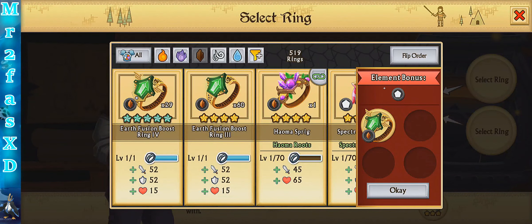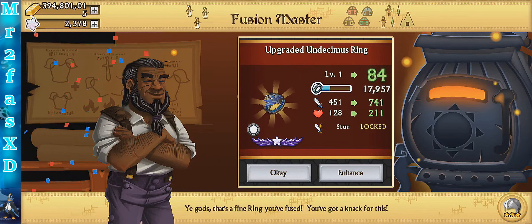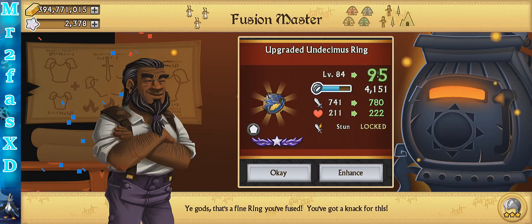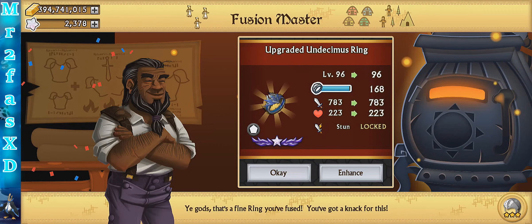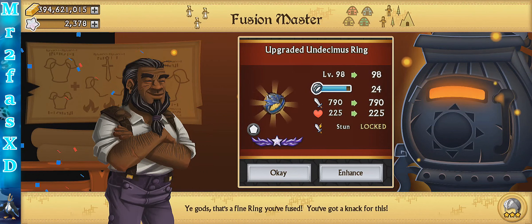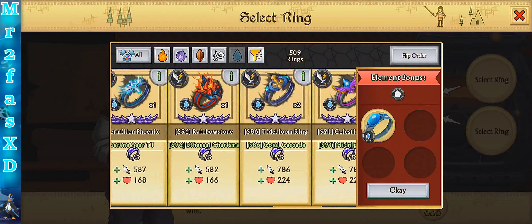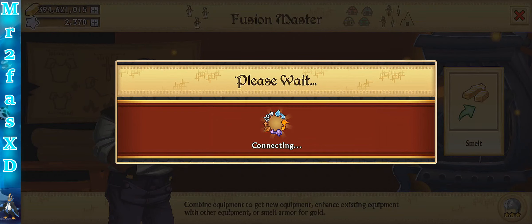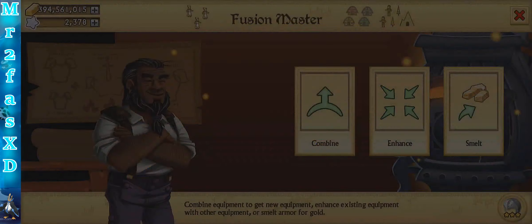Let's enhance it with earth again — let's do five stars this time. All the way up to 85, so I think one more might be able to max it out. I think I saw some two-star, three-star — this should be able to max it out. Close. Do we have anything crappy? I just don't like wasting rings — it's a pet peeve of mine. You know what, screw it, let's just use a fusion boost. I just want to get this enhanced. Let's enhance it by one, and then I'll max it out at the end for you guys too.